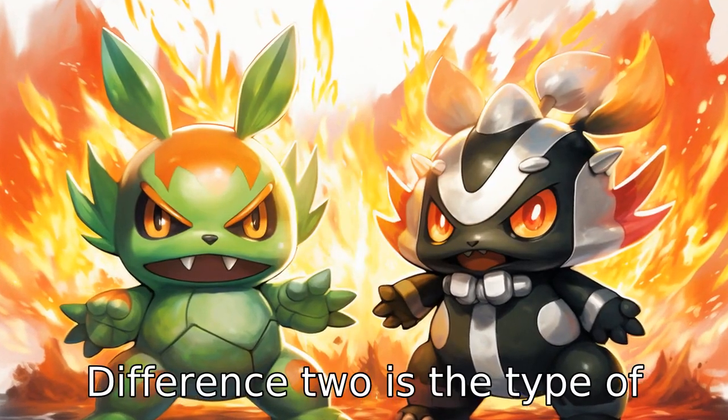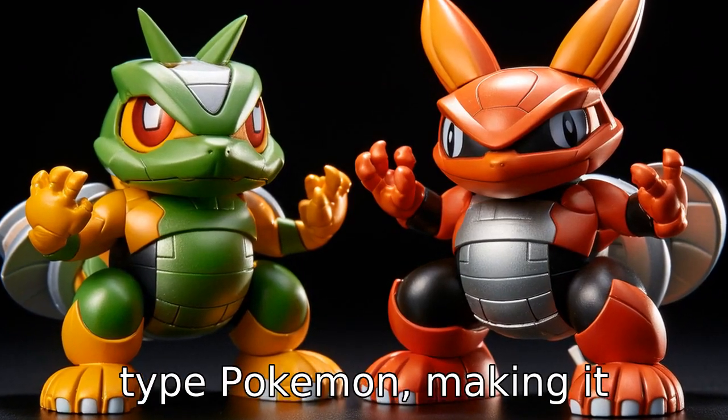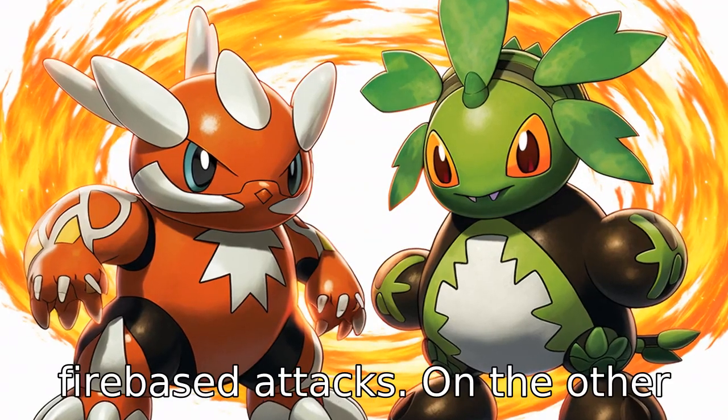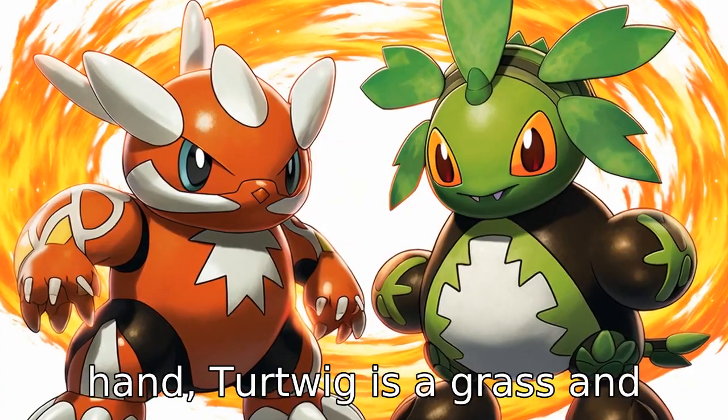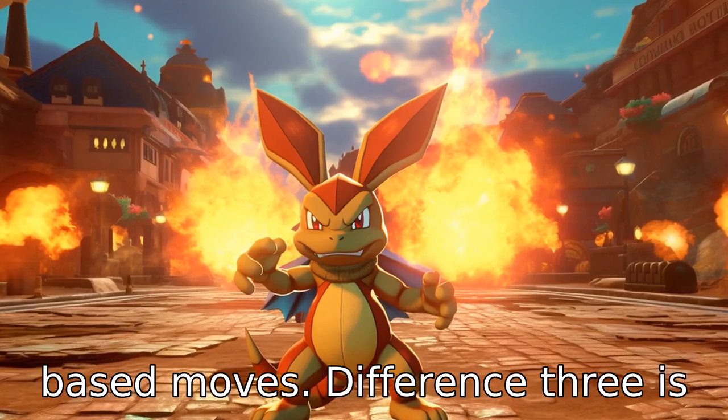Difference two is the type of Pokémon each one is. Cinderace is fundamentally a fire-type Pokémon, making it exceptionally strong in fire-based attacks. On the other hand, Turtwig is a grass-and-ground-type Pokémon, placing its strengths in nature or earth-based moves.